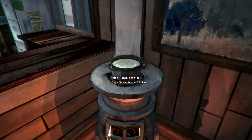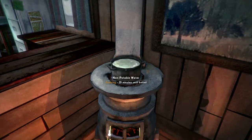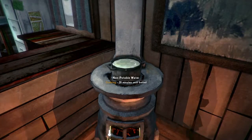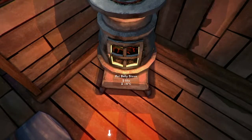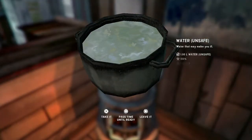So the snow has melted, but this is non-potable water so this will give me food poisoning if I drank it now. What I have to do is wait for it to boil, which is 28 minutes away. I can check the time on the stove — 55 minutes there. I can press X and then press square to pass the time.